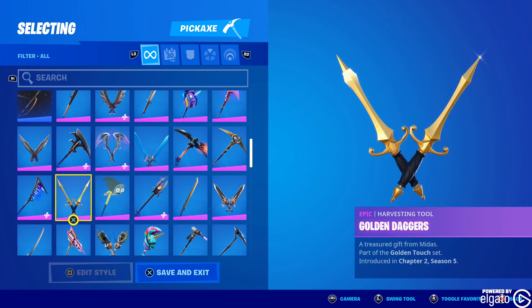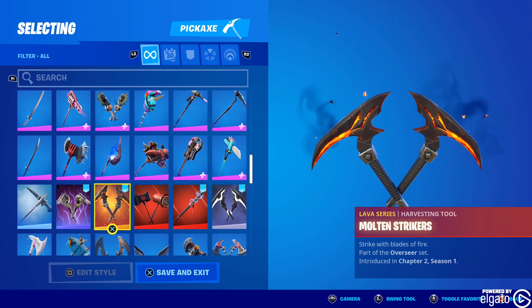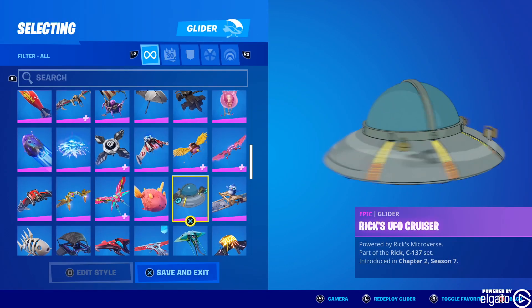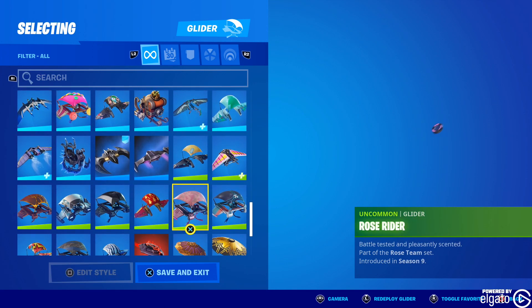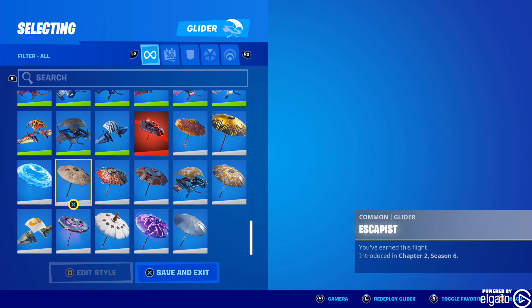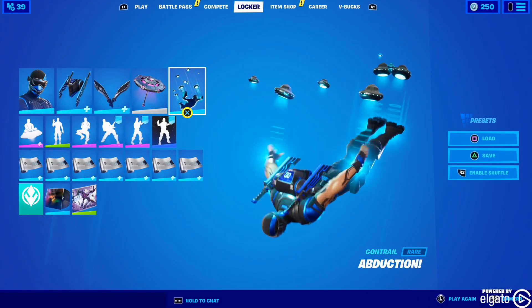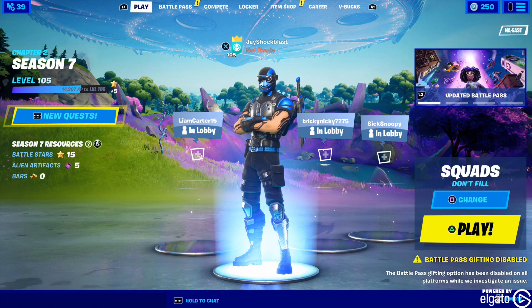We have plenty of different things that would go well with him — oh, it's perfect right here. Big Shot. Here's the new victory umbrella we just got right there. So there he is. We'll go ahead and load in.